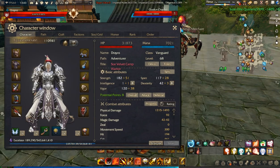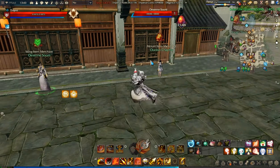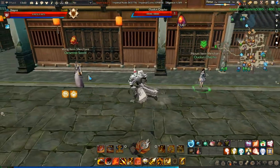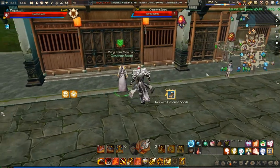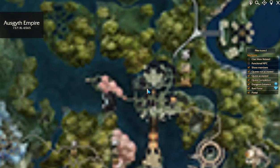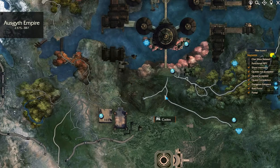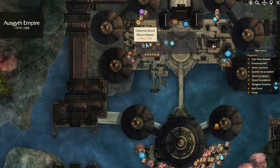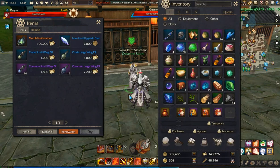First of all, what you need to know is there are two types of NPC: the mount item merchant called Olun Chapho and the wing one called Sini Surti. They are located right here in Solan, but they are also located somewhere around here in Siddusur — here is Surti and here is Olun.